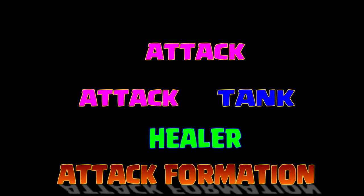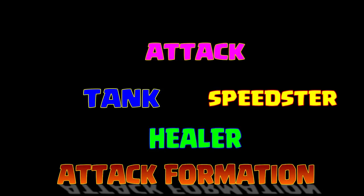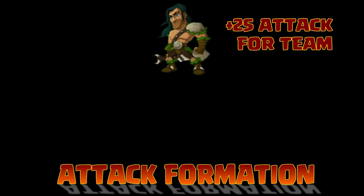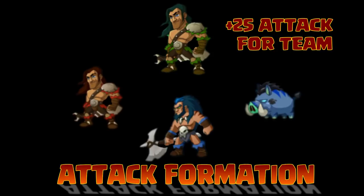You're gonna really like what you see. Now the Red Demon Killer — believe it or not, you can use one of those three sets on him too. I found that he can do pretty much the same thing the Green Demon Killer can. Now here are your attack formations. If you've never seen this before, pause it on each one. The first one is attack, attack, tank, healer. The second one is attack, attack, attack, healer. The last formation is attack, tank, speedster, healer.